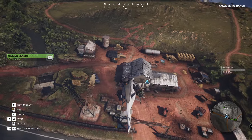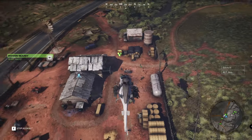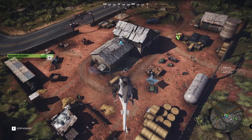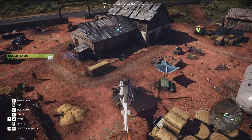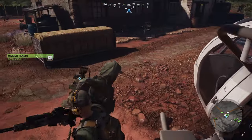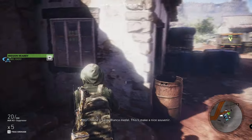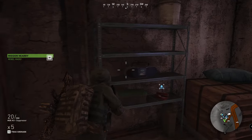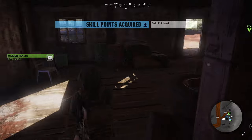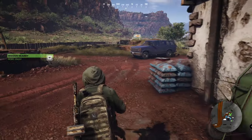Actually, there aren't any enemies here — it's a defense mission. So we're just touching down, we're not doing the defense mission. We're just collecting the skill point. We can't kick down the door, so that's really just one skill point. We don't need the mortar mission.